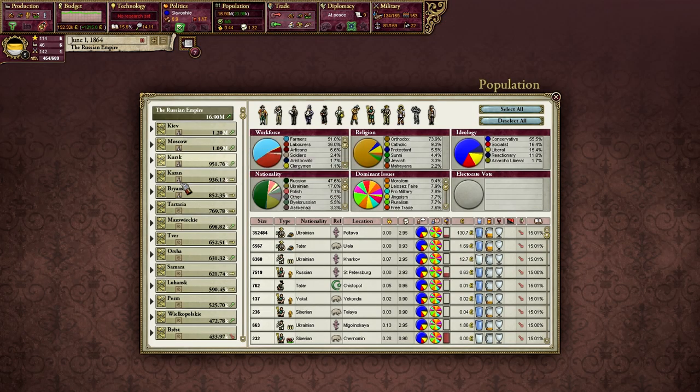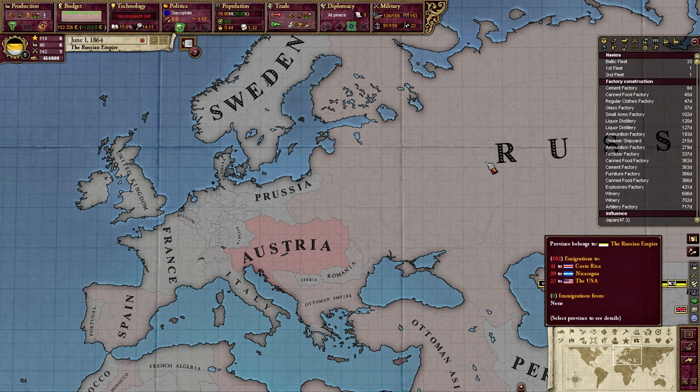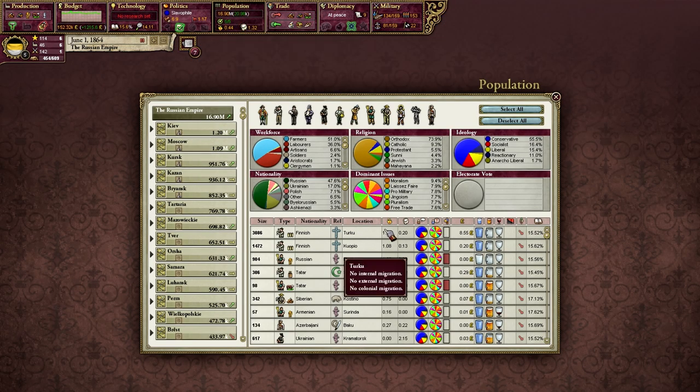I changed all of the national focuses to capitalists to facilitate factory construction. Sorting by population change, note that in migration map mode we see the change from the last month, but in population view we see the change from the last day — so to really see what's going on, you need to pause the game, otherwise this changes day by day. Even in our pops that are decreasing by the largest amount, these don't tend to be pops that are leaving the country. We've improved conditions within Russia simply by subsidizing factories and keeping pops employed, so there's no reason for them to leave — even if they are the wrong religion or unaccepted pops.